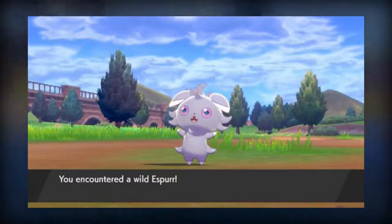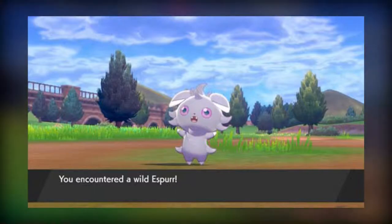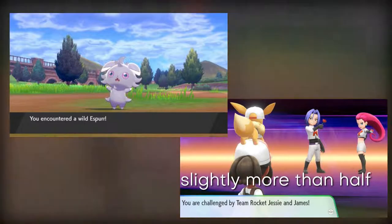Battle dialogue will have a black background and will just appear across the screen, unlike Let's Go, where it's in the bottom left and only takes up like half the screen on the bottom part.